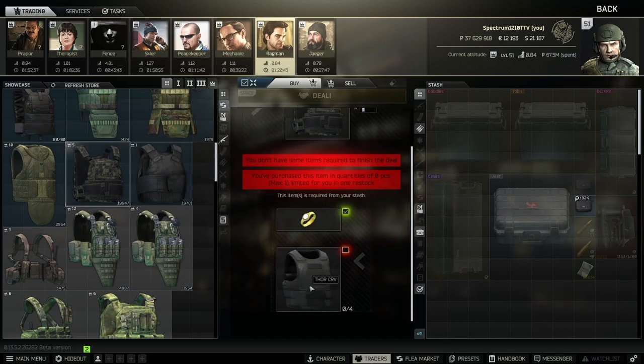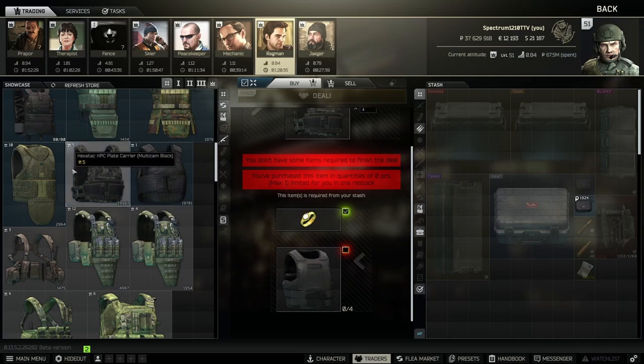The THOR armor barter is excellent — I use these THOR armors, insure them, no one picks them up, they come back in insurance, and then I just buy a Rolex and trade them in for a new one. It's a tier 5 thorax-only armor, really light, really good stuff.